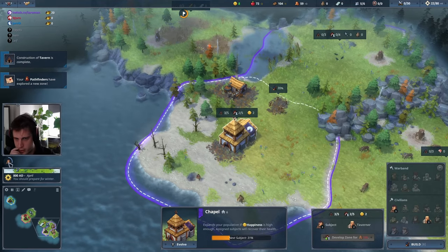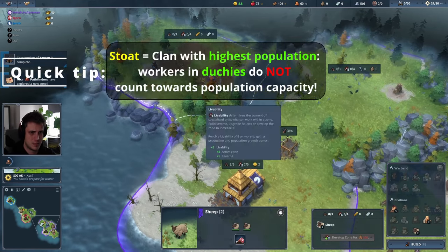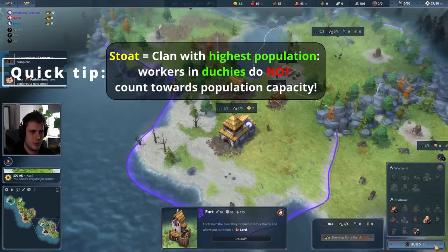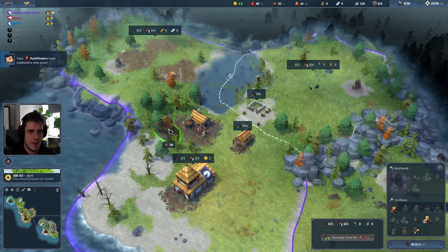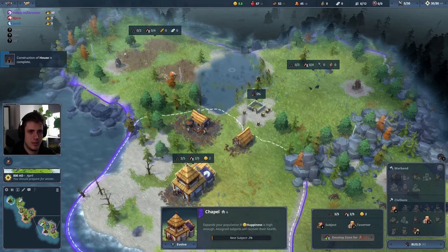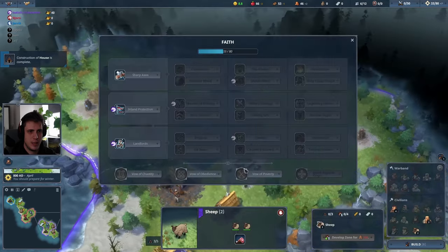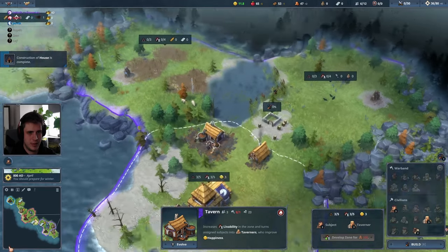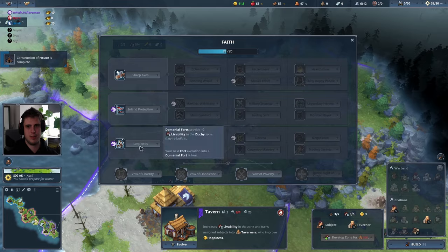So now my goal is to increase my population as fast as I can. Also I could build a fort and a woodcutter on my main to save up on wood a little bit. And now I'm just going to sit back, relax and wait until I have population, which generates faith.